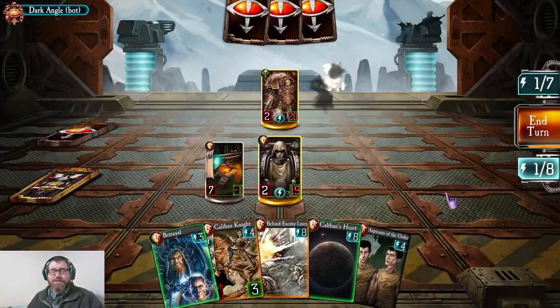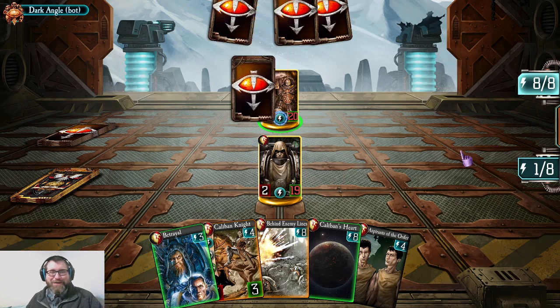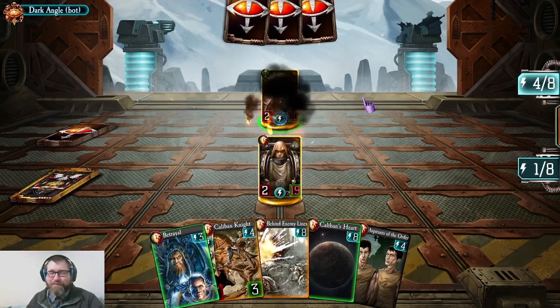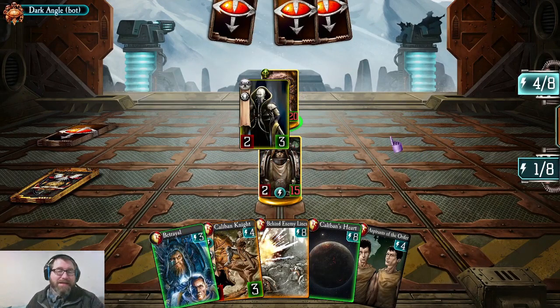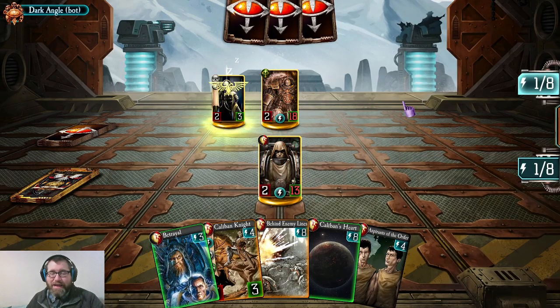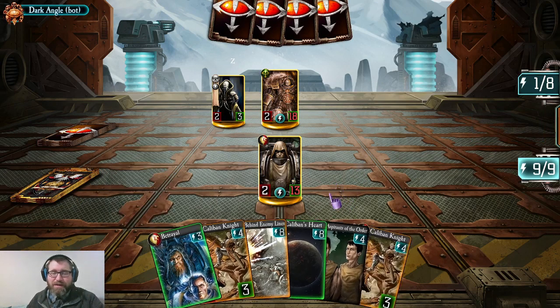Duplicitous doesn't do much in terms of offense directly, but it allows you to prep your offense, and that's really important. It's a nice little mechanic. It's not as powerful as stealth or precognition, but it has merits in its own right.